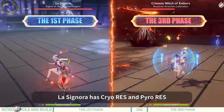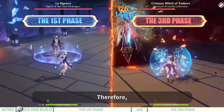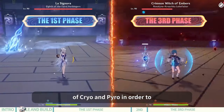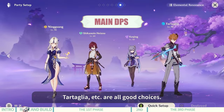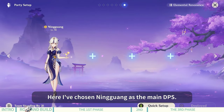Firstly, La Signora has Cryo Rays and Pyro Rays in the first and third stages respectively. Therefore, the main DPS of our team needs to avoid those two elements — Cryo and Pyro — in order to maximize damage output. Ningguang, Shikanoin Heizou, Kaeya, Tartaglia, etc. are all good choices. Here I've chosen Ningguang as the main DPS.